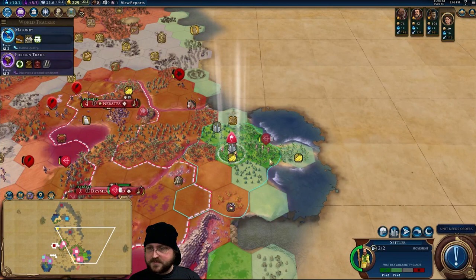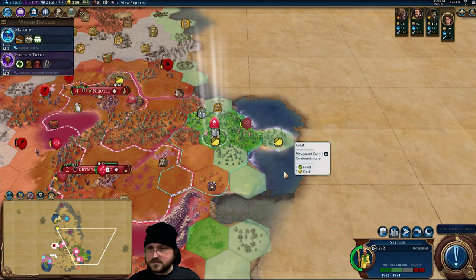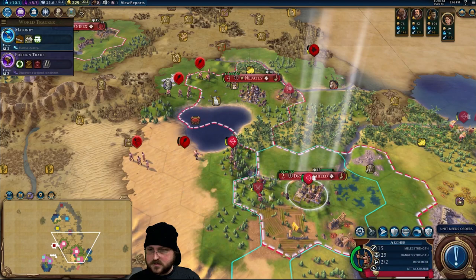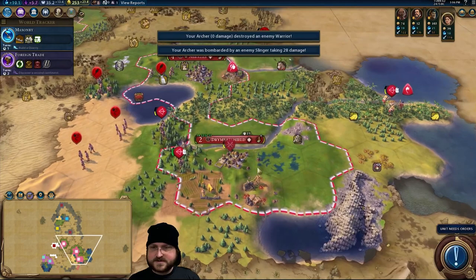Let's see what we can see here. I think I'm going to plop this city right between these two bananas. I think that's a fine city site — there's lots of good ones. Let's do a little swap there, because you can heal a little faster in the city. You are going to finish this guy off. You still need to promote as well. Banana Splitsville!